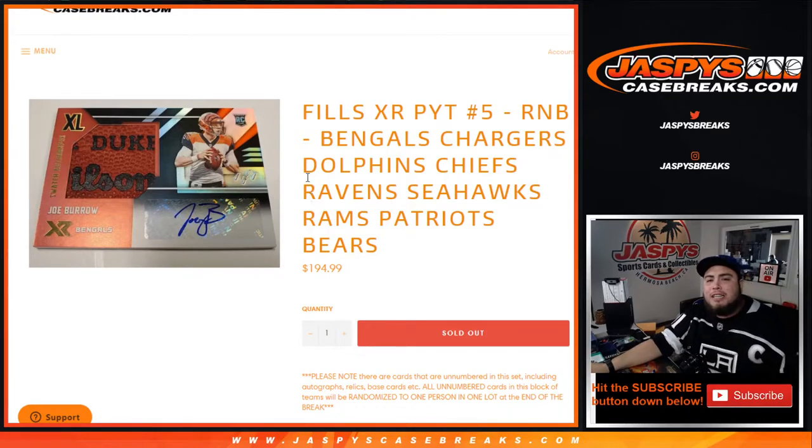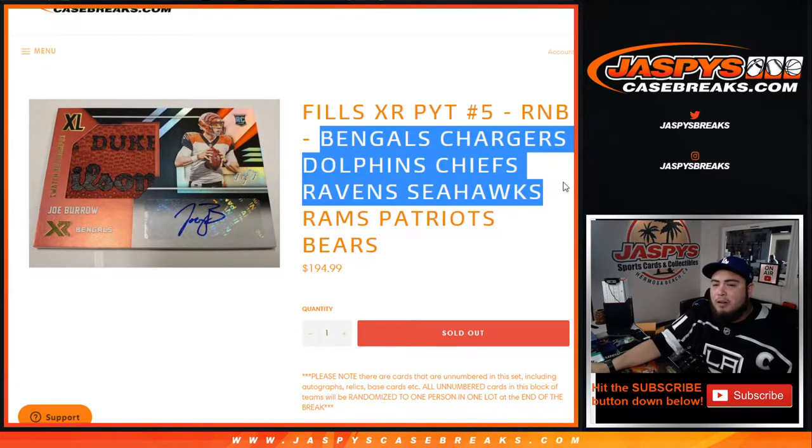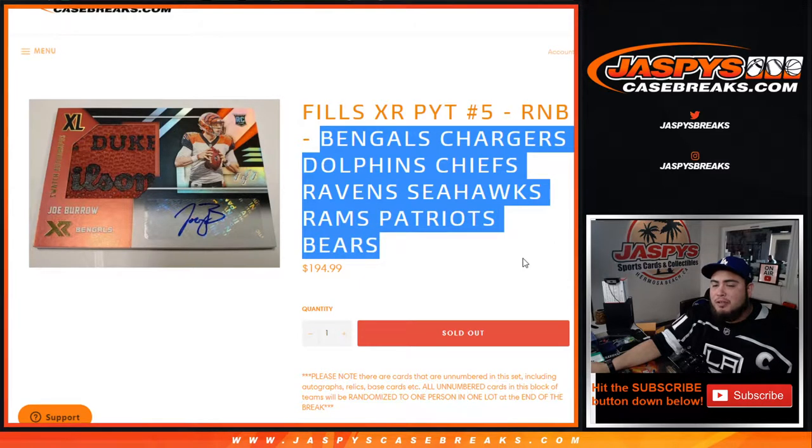What's up everybody, Jason here from jaskyscasebreaks.com. We just filled up XR Picker Team Number Five Football with this R&B randomizer for the Bengals, Chargers, Dolphins, Chiefs, Ravens, Seahawks, Rams, Patriots, and Bears.